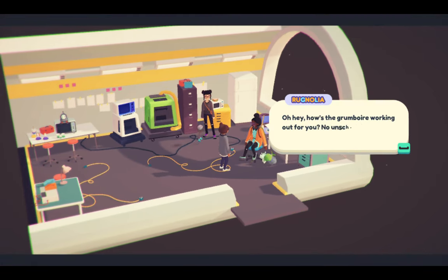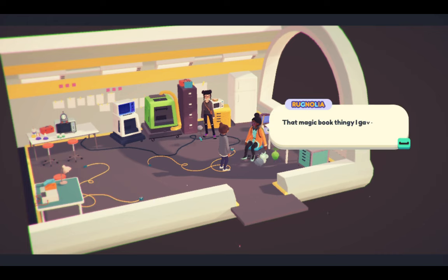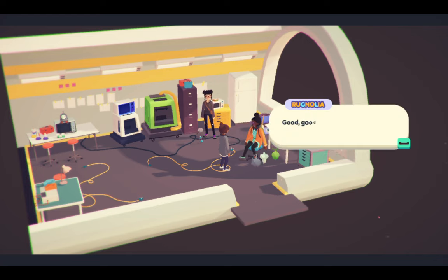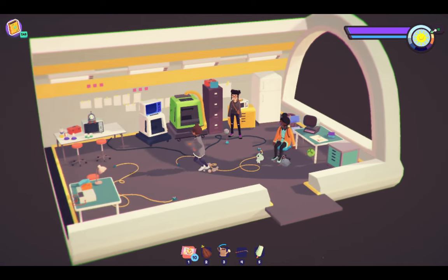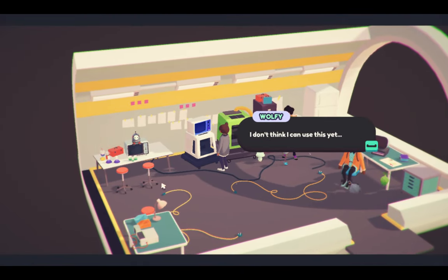'How's the gorm bear working out for you? No unscheduled explosions, I take it?' 'That magic brick thingy I gave you — it's called a Grumboyer.' 'It's been pretty useful but also inert.' 'Good good, I'm nearly certain it will stay that way.'